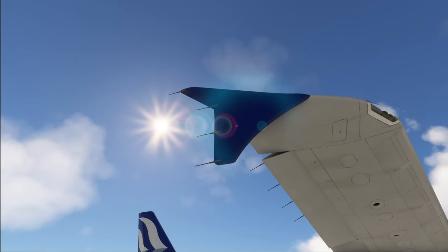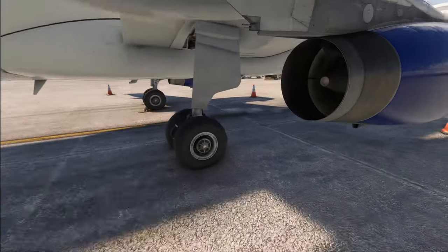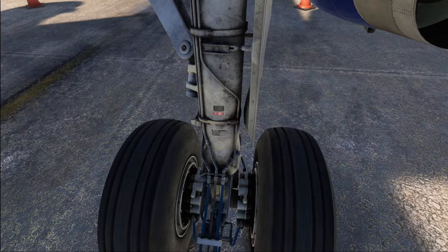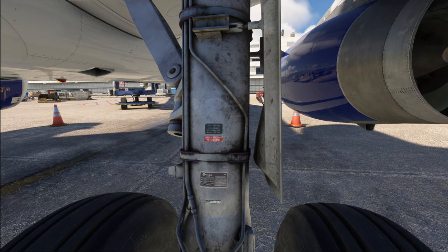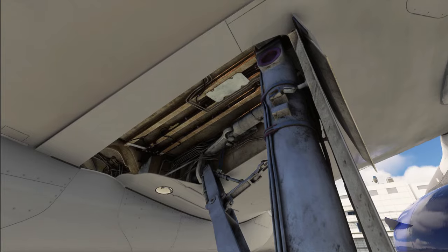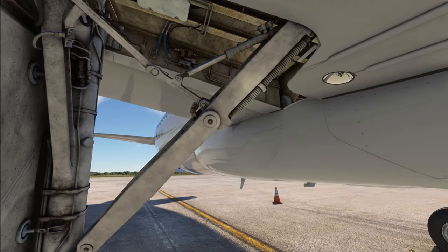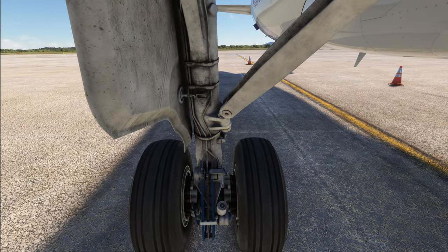Wingtip fences, hopefully for the last time until the next update. Something really worth having a look at is the landing gear struts — just look at the immense level of detail Phoenix put into this one, especially the dirt textures down here. That's absolutely lovely. Looking into the landing gear bay, there's been some improvement in the textures and some new 3D models. Overall a really awesome looking landing gear.